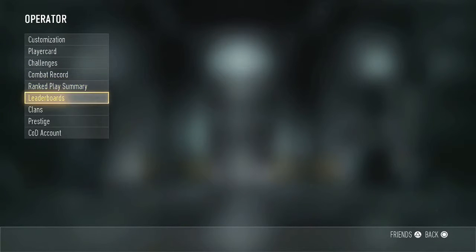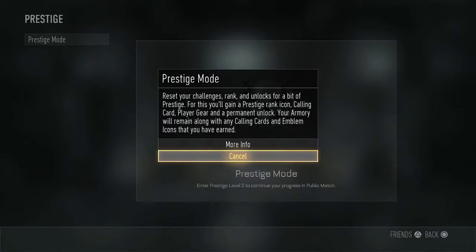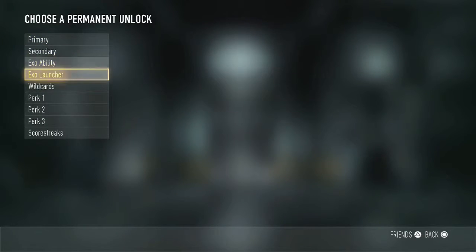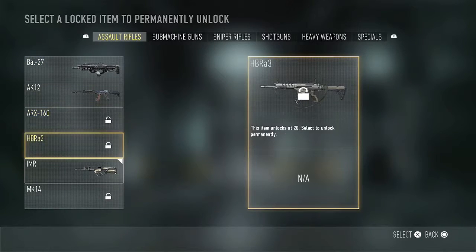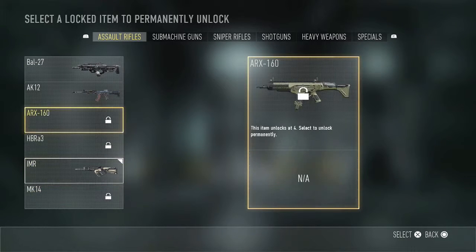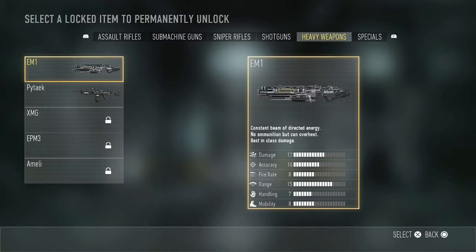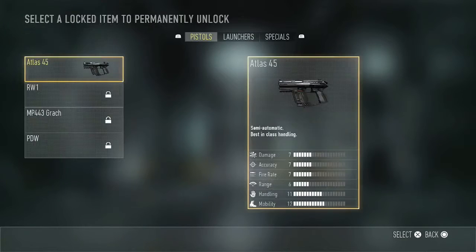Anyway, let's get right into the actual prestige. Here we are — Prestige Mode, More Info, Choose a Permanent Unlock. Looking at primaries — you can't do attachments. I definitely don't want to do anything with guns.